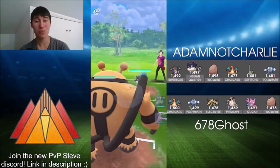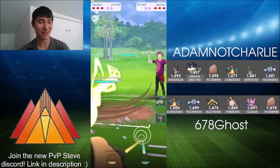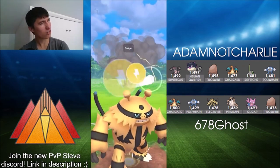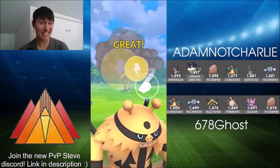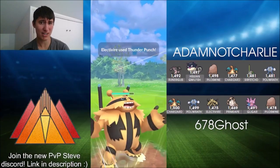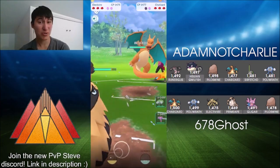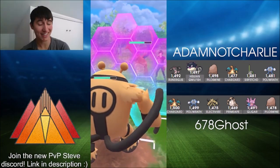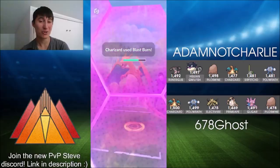Game two — a bit of a swap out of the lead into Electivire, just because Charizard wasn't as great there. An interesting swap out into Charizard against Electivire, which is not a great matchup for Charizard. Electivire has access to Thunder Punch and a really high attack stat, so it does a lot of damage to that Charizard.